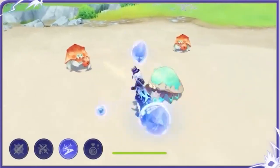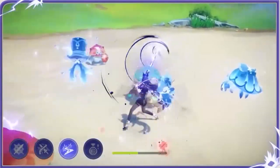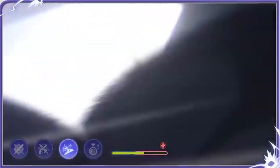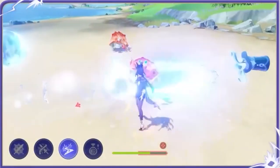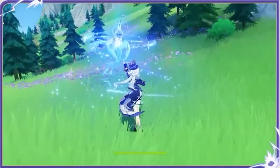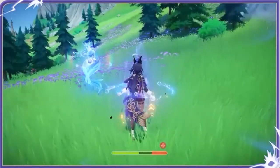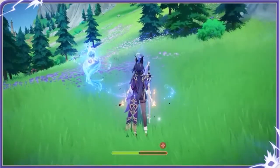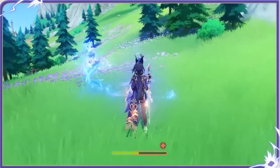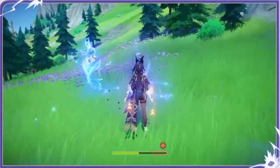If you only have Clorinde, you'd want to stick with Gladiator's Finale — you probably have that set ready to go and the substats may even be better anyway. Thundering Fury could also be okay since you can use your skill more often. You could also go with a two-piece Shimenawa plus two-piece attack percentage mix. Avoid a four-piece Shimenawa though, as it makes bursting much more difficult.